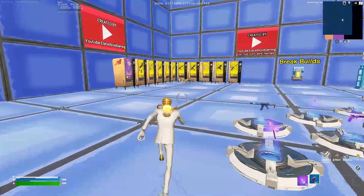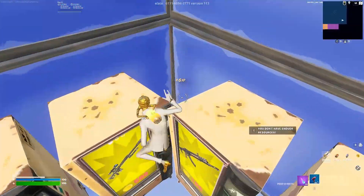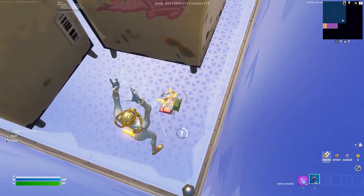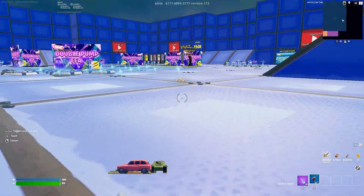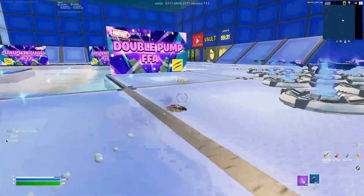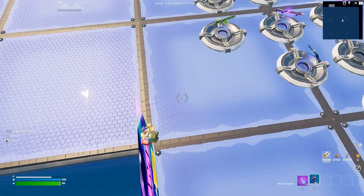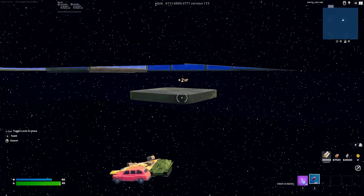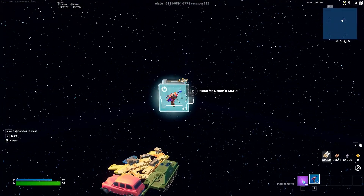Once you get that prop-o-matic, all you have to do is run over to the corner of the building, go behind the gold vending machines, and you should see a little stack of cars on the ground that you can hit with the prop-o-matic gun. Go ahead and do that and it will turn you into a little set of cars. After that, run over past the creator tower and go right through these double pumps, but be careful — just barely go off the ledge and you should land on that platform. Once you land and take damage, you'll be able to sneak in and interact with the prop-o-matic teleporter.